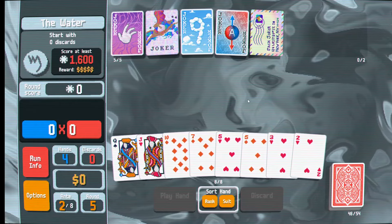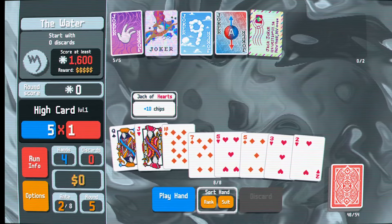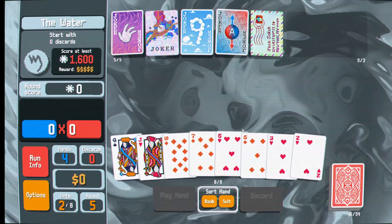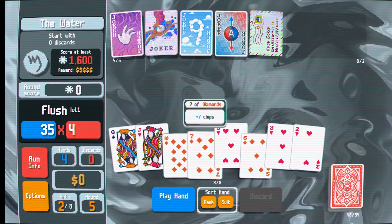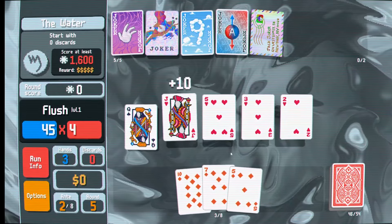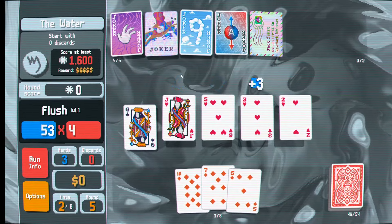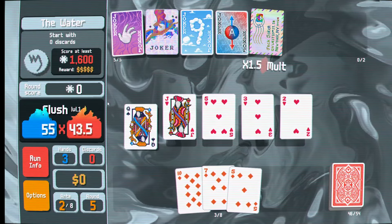Do we take the voucher here? Next up is the water, which is going to refresh our blinds - we can just take this now. We're going to make a lot of money due to both our mail-in rebate and our cloud 9. So really, nothing to worry about. We do start with zero discards though, so that'll be kind of scary.